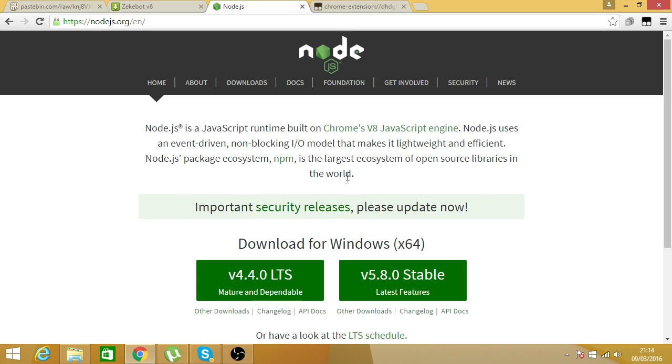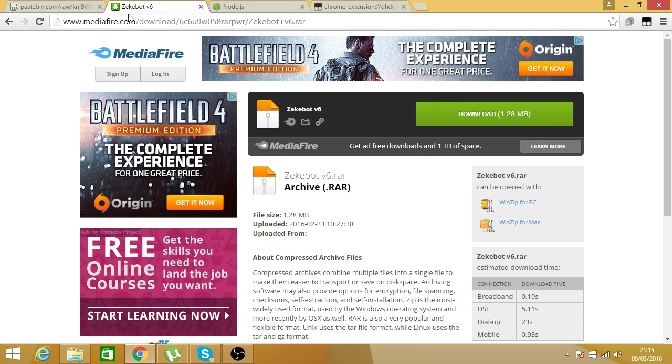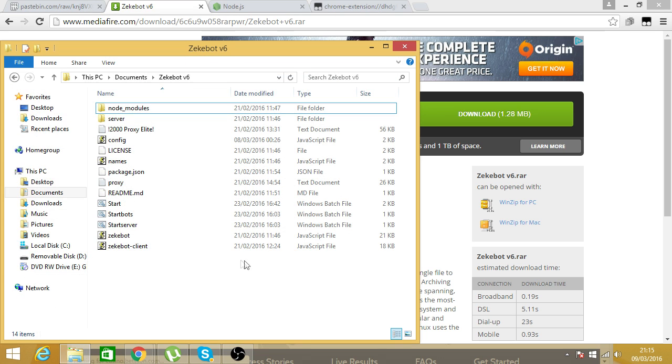Second, you want to download Node.js — just install it, click on it, download it, install it. Next, you want to download zekabotv6, just hit the download button and it should come up as a zip file. If you haven't got anything to open it with, download WinRAR. Once you've done that, drag it over to your Documents folder.